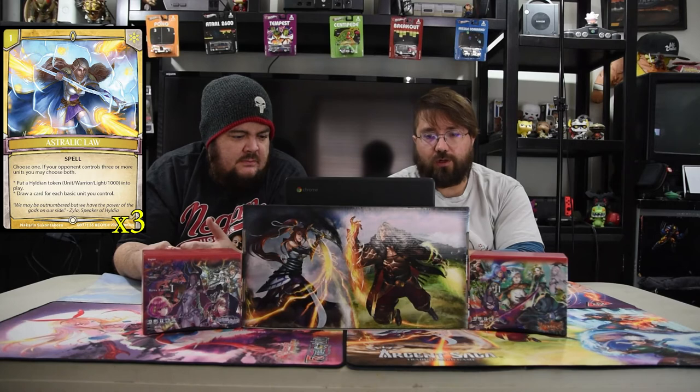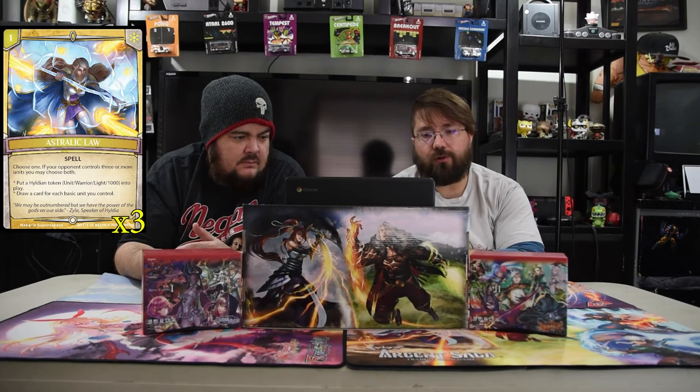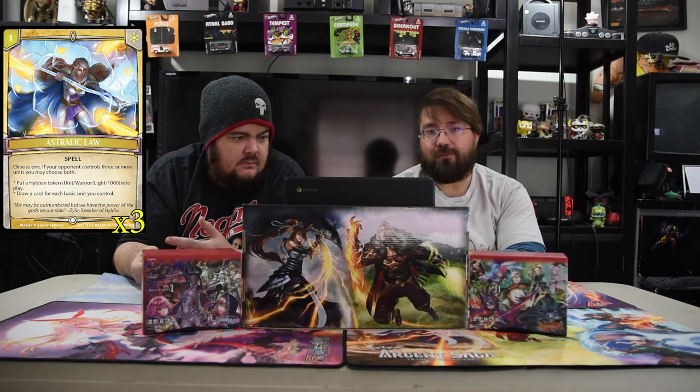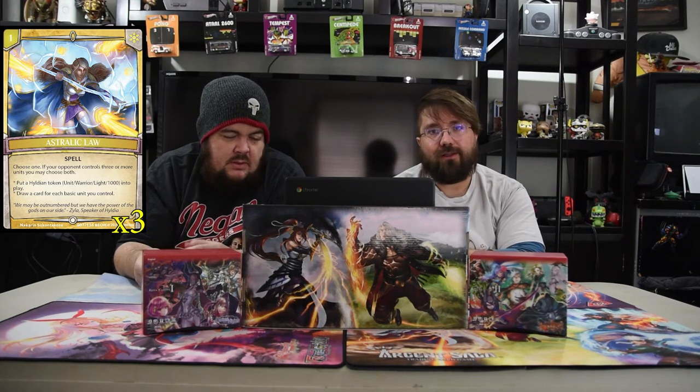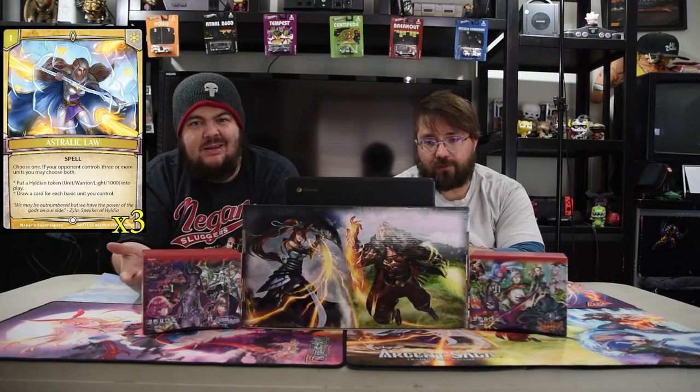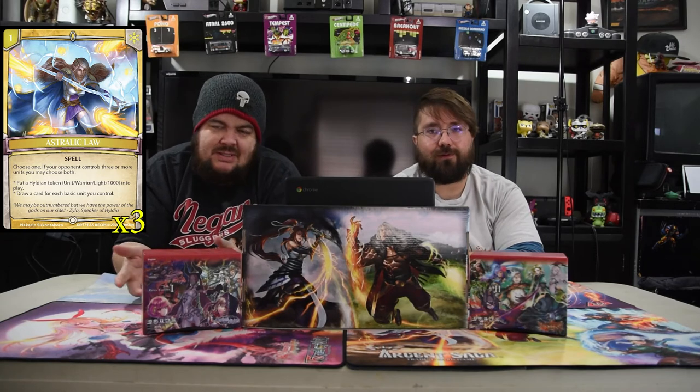Next is Asterisk Law — a one-drop spell. Choose one: if your opponent controls three or more units, you choose both. Either put a 1000 warrior token into play, or draw a card for each basic unit you control. If you have four dudes on the field and pay one mana, you draw four cards. If they have three or more units, you draw five because you make an extra token. Lots of free cards for one mana — that's what you want. And it is an astralic card, so you can get it back with the big dude.